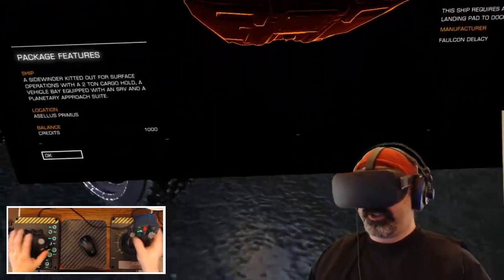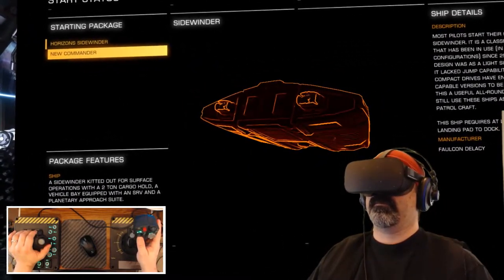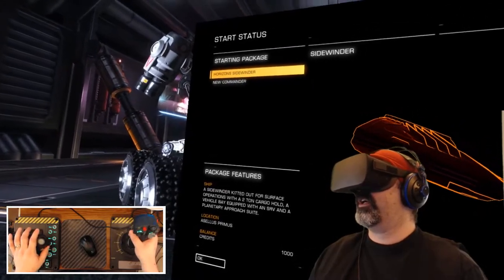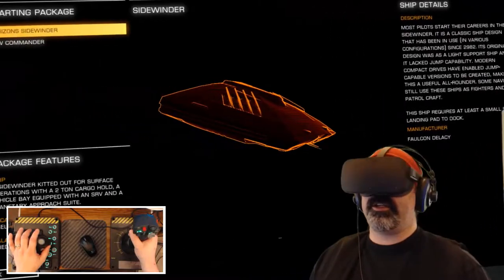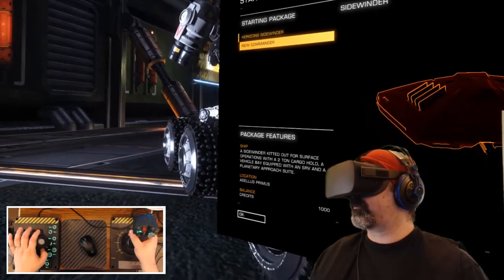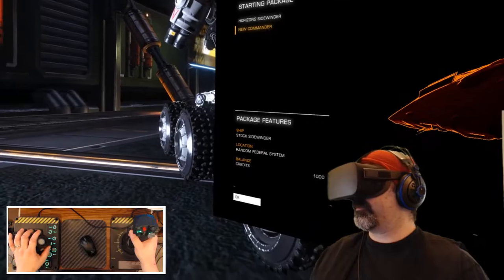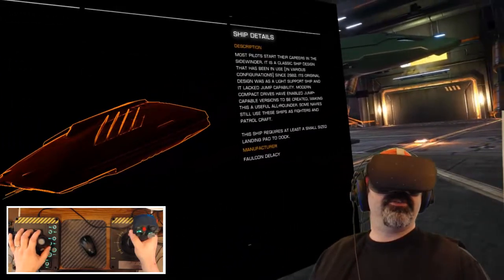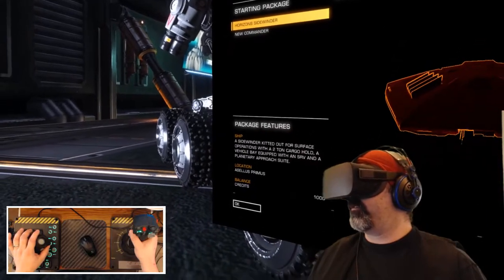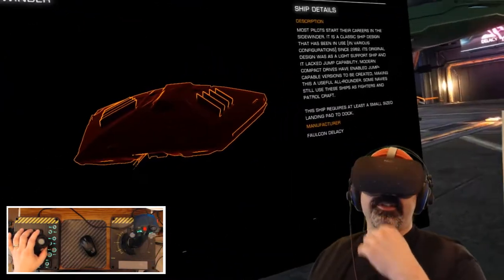Here I am in the Oculus Rift. I have a button set to re-center my screen to make sure everything is nice and centered. You have two choices to kick off with: the Horizons Sidewinder if you've started with Elite Dangerous Horizons, which is $60 from Frontier Developments, and the New Commander option which is just a stock Sidewinder in some random federal system with a thousand credits. We're going to start off on a random federal system.